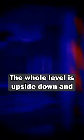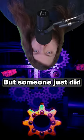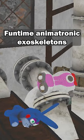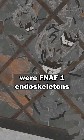In the hard mode, the whole level is upside down and under a blacklight, so a lot of players neglected to look around. But someone just did, and they found that at the bottom of the furnace were several Funtime animatronic exoskeletons, and inside the furnace were FNAF 1 endoskeletons.